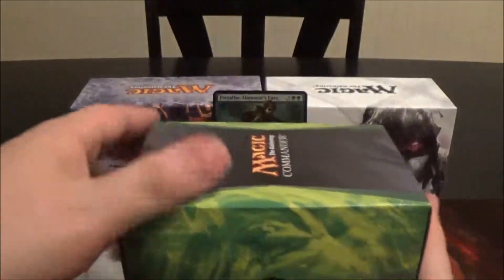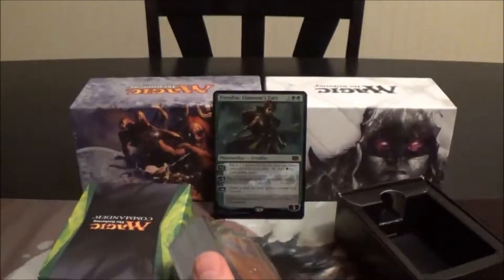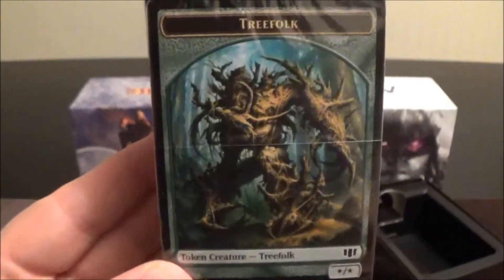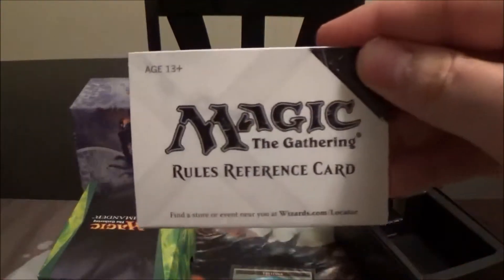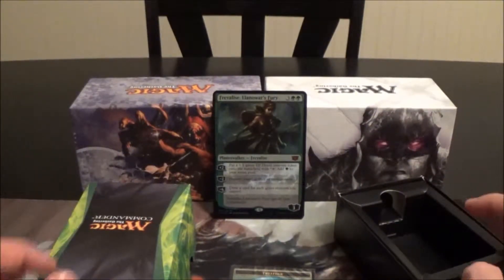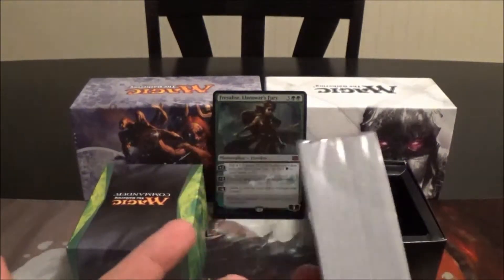Let's open up the deck storage box. Here we have our deck — the first thing we see is a Treefolk token, and then the deck strategy insert and rules reference card. I'm not really going to look at those; they're there if you're new to the game or want to read Wizards' personal strategy on how they think you should play this deck.